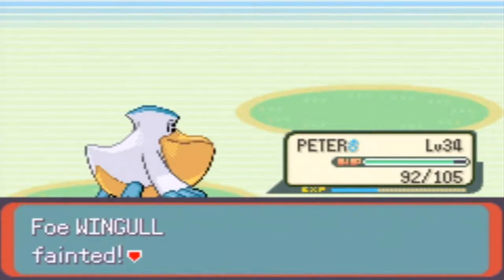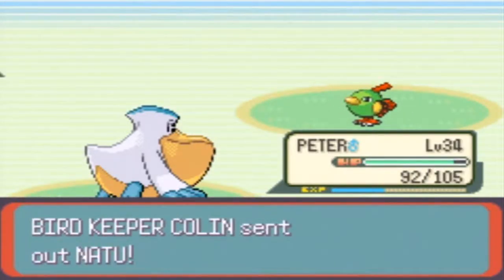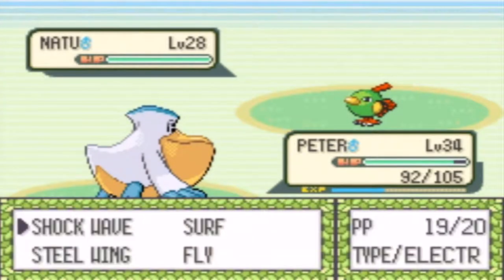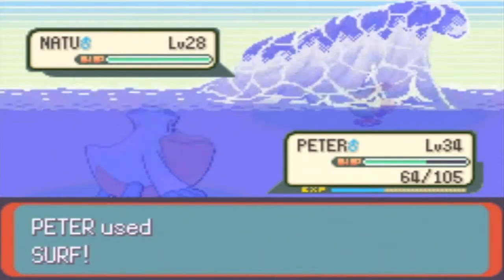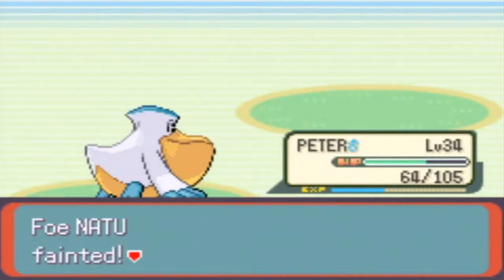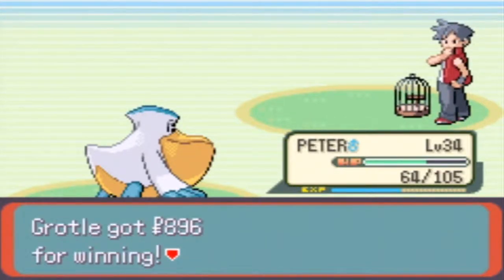Good to know. Natu! I'll keep Peter out I guess. Oh, it's a cute little Natu. Let's go for Surf. Actually let's go for Seismic Toss — it's gonna do 28 HP because it's level 28. Basically, Seismic Toss will do the same amount of HP as the target's level, so that Natu is level 28, so it did 28 HP on me. Keep that in mind. Thanks for the money.